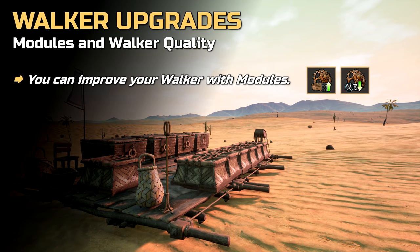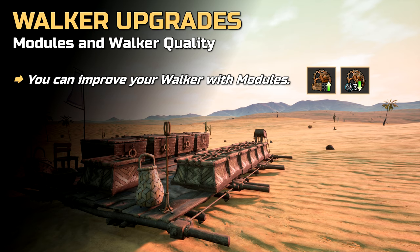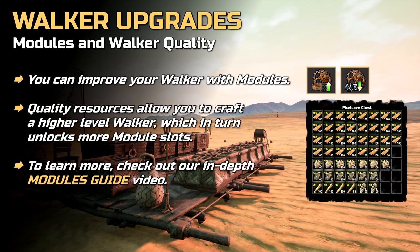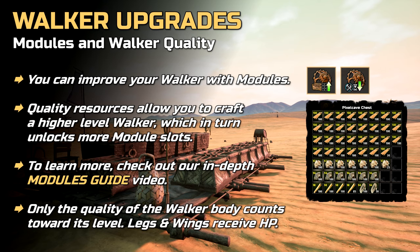If you are interested in building an even better walker and upgrading stats or efficiency further, here is something to keep in mind. Walkers can be improved with modules which provide unique perks like extra cargo slots, faster crafting and much more. By crafting a walker with quality resources, you will get a high level walker and that level directly impacts how many modules can be slotted in a walker. If you want to learn more about modules, we have made a separate module guide video and there should be a link on screen right now. Last but not least, only quality resources used for the walker body will count towards its level. Quality material used for legs and wings will only increase the HP of legs and wings.